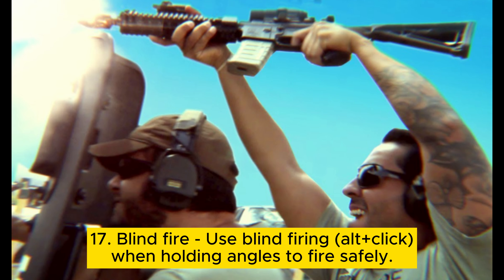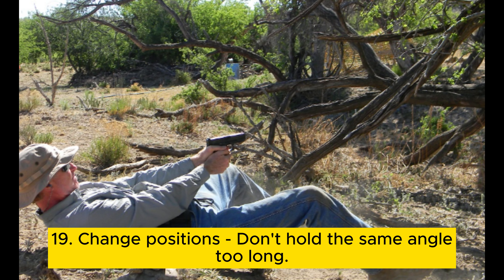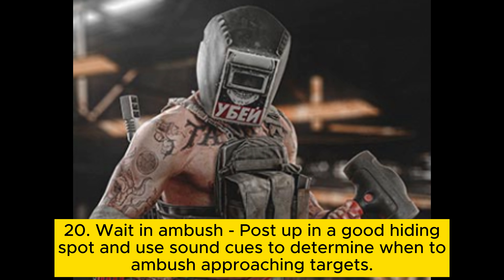Tip 17: Blind fire. Use blind firing (Alt + click) when holding angles to fire safely. Tip 18: Peeker's advantage. Wide swing enemies to see and shoot them first due to desync and lag. Tip 19: Change positions. Don't hold the same angle too long — keep repositioning to throw off enemies. Tip 20: Wait in ambush. Post up in a good hiding spot and use sound cues to determine when to ambush approaching targets.